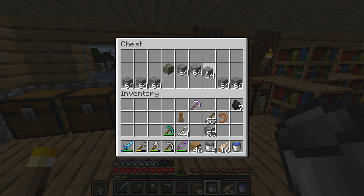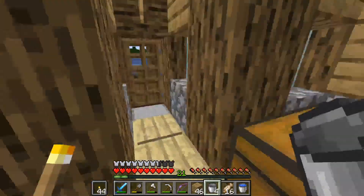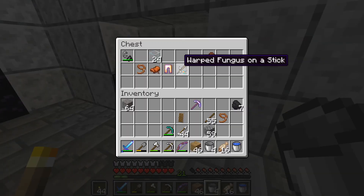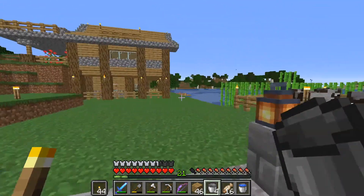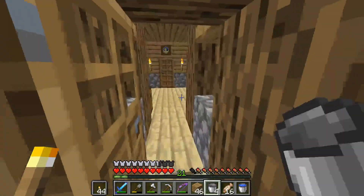That's not stone, that's gravel — oh, we do need gravel. I've got it over in that chest. I'm getting ready to take stuff to the nether. We're going to take this fungus on a stick, of course we have to wear gold when we're in there, we're going to take a saddle and a lead — I don't know if the lead will work — we're going to see if we can get one of those little strider guys. But I also want a lot more cobblestone because we have to travel 500-600 blocks.